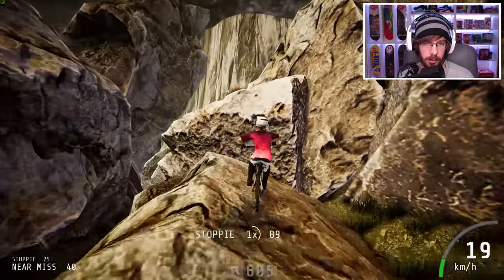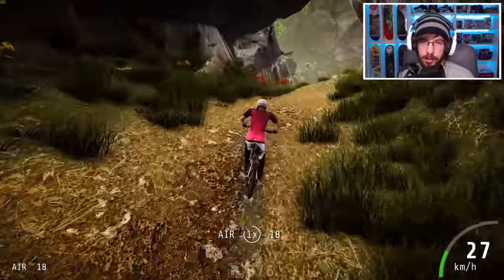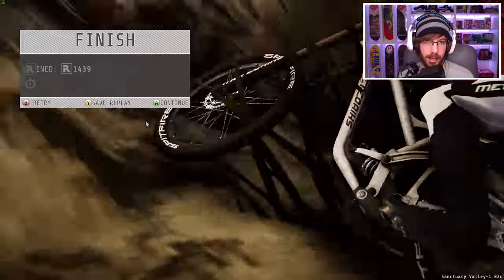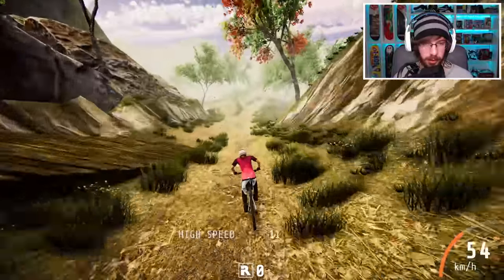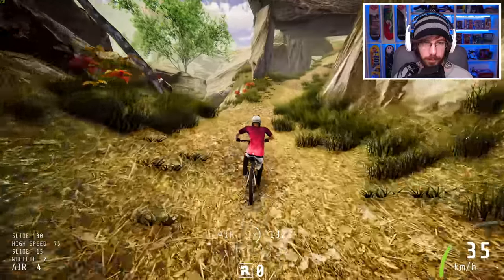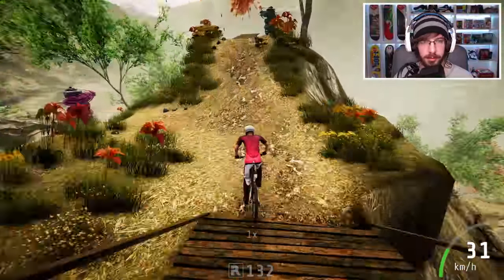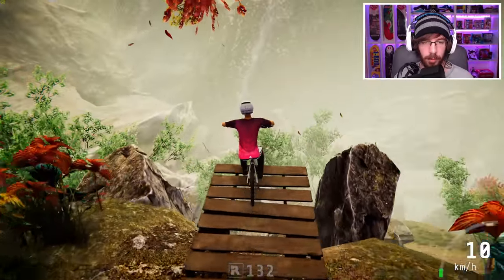I'm just going to take a stroll through the forest. Near miss! What is down there? I need to find out. I want to make it to these rocks — yes! Big drop, big drop. Probably need to go down another trail for that. Let's go down the path I was trying when I first started this map. I think it's the one on the left — everything is intertwined, I'm not really sure. Let's go this way.